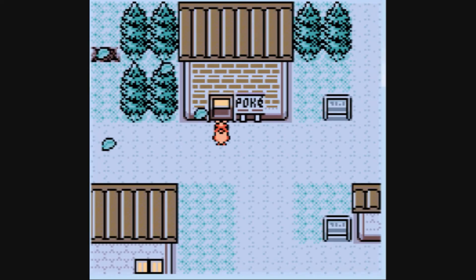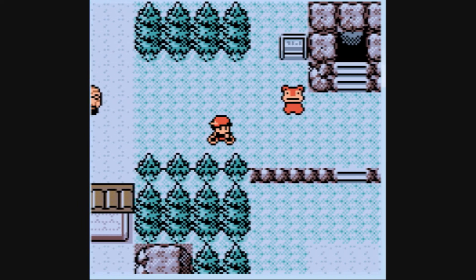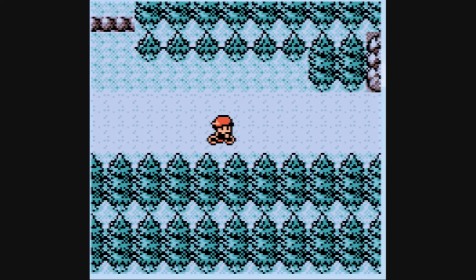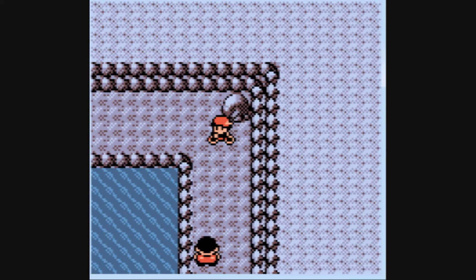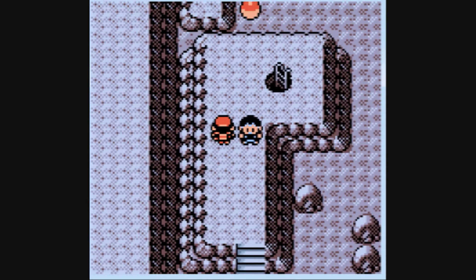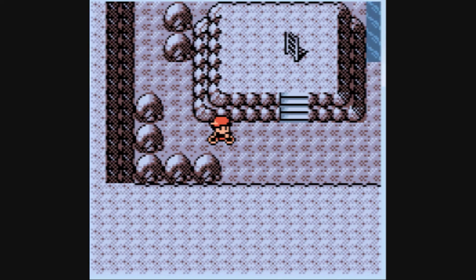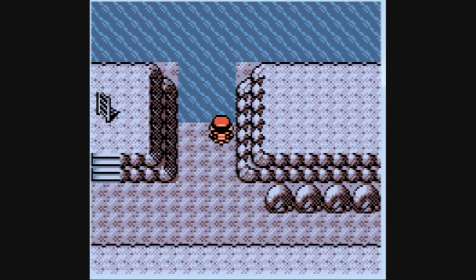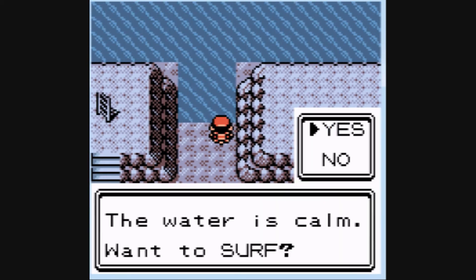The Union Cave is just east of Azalea Town. I always have to think about my compass directions for some reason - I'm not the most intelligent guy you'll ever meet. You need to go down here, which isn't the same way you went for Lapras. There's one north and one west, I think. Let's have an explore.